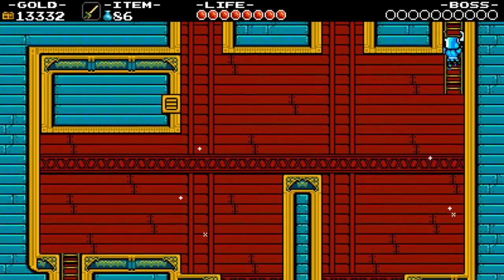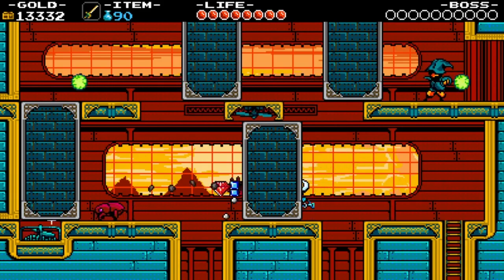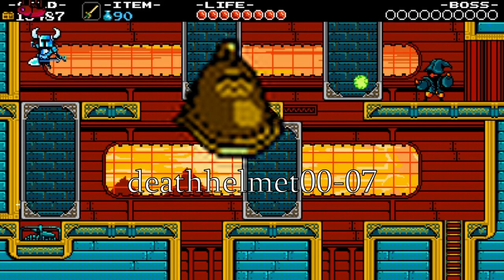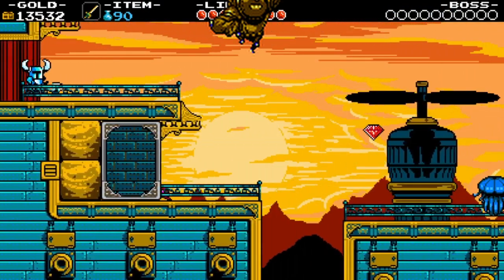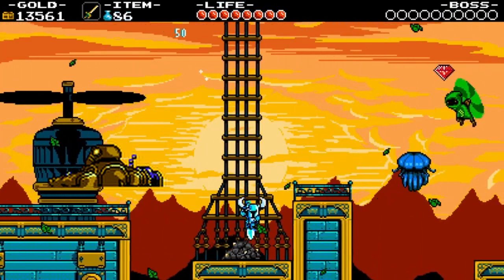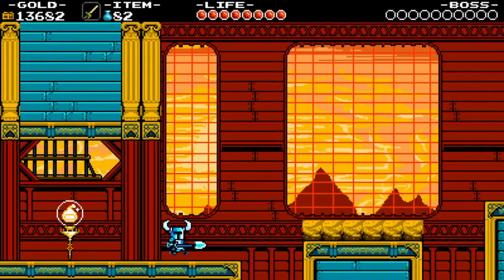Treasure Knight is sentient gold. I couldn't find the exact source, but I discovered evidence for it. In the art dump, there are unused sprites of Treasure Knight's head separated from his body in different positions, labeled Def Helmet 00 to 07, and an FLC file of the sprites animated. This would imply that upon defeat his helmet would fly away, revealing he is just made of gold. This was probably cut due to being kind of morbid.